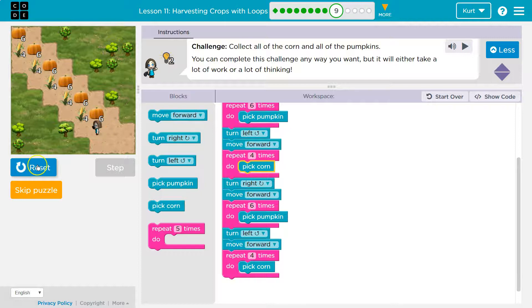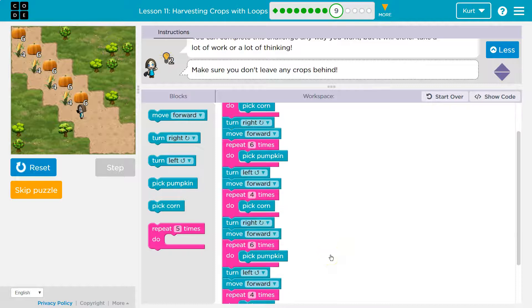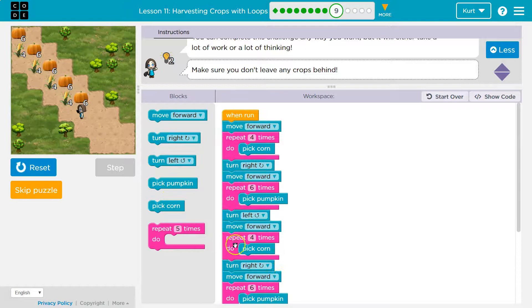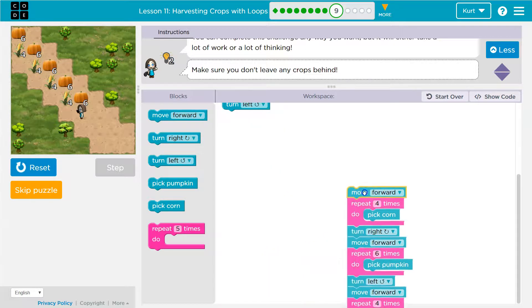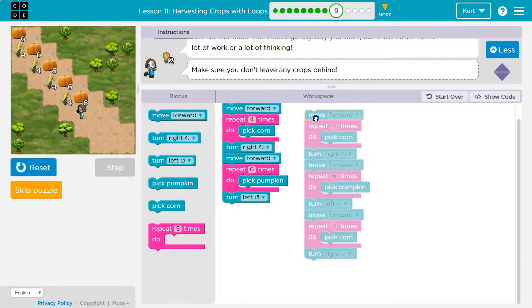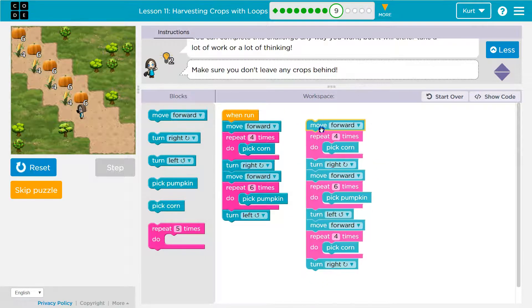We're getting there, and I can keep going with this. This works just fine so far. So I would turn right again, move forward, go to this pumpkin. But look at this — you can put loops in other loops. We haven't talked about this as much. So if I line these guys up: move forward, move forward, repeat four times, pick corn, move right, forward, repeat six times, pick pumpkin, turn left.